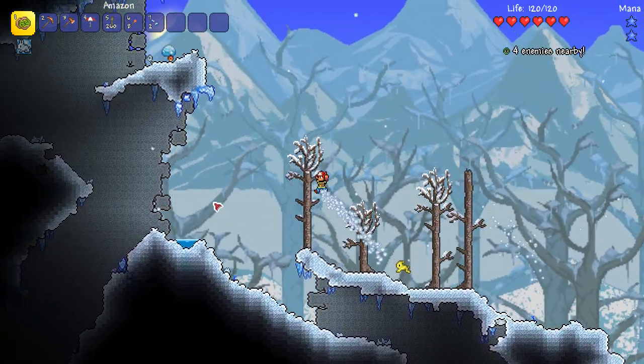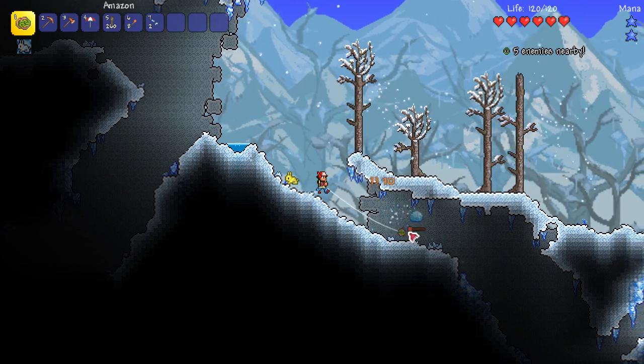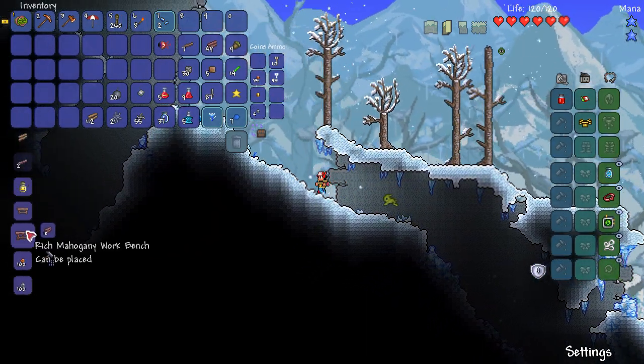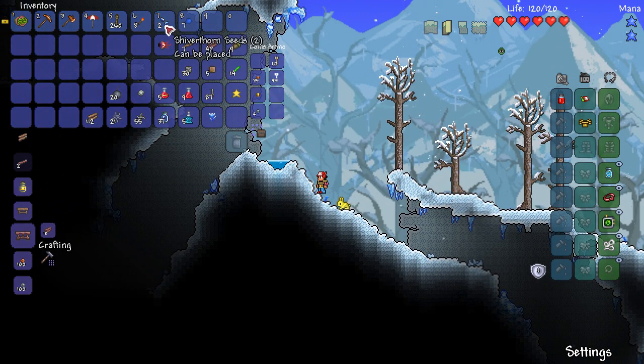Let's come across here. This is a pretty nice little cabin. Make sure to grab all this gel, because we need it. We have seven pieces of gel. I'll just favourite all of these items.